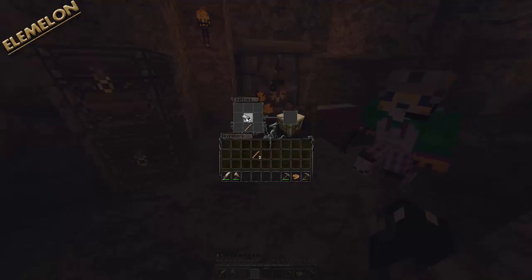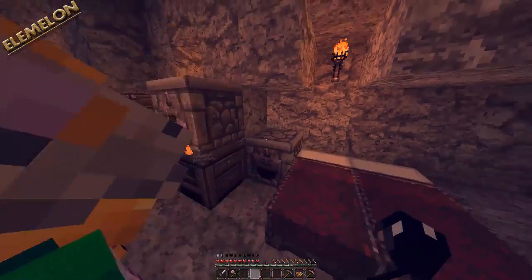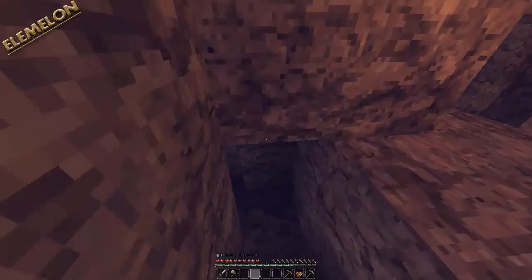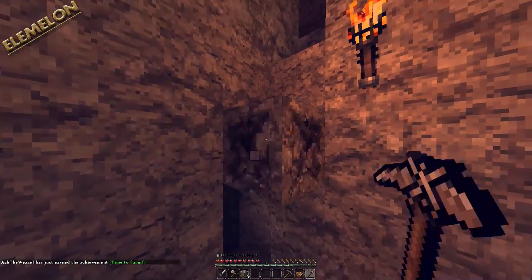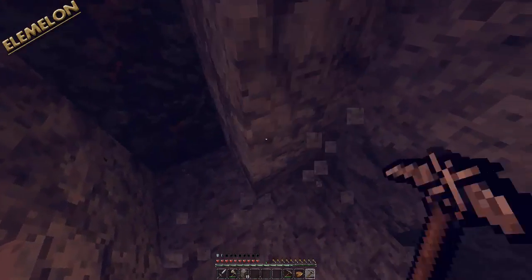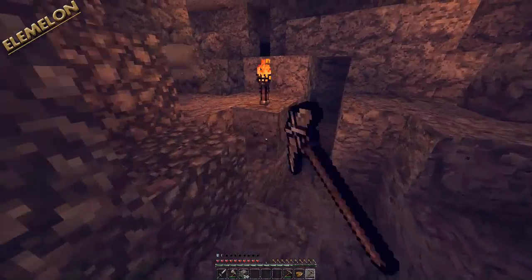Where'd you get that armor? It was in the chest. Do you want an iron sword? Sure. We only have three iron left — I thought we had more. Oh, I have four — so we have seven. I'm gonna make a hoe and start a farm up top. The seeds are in one of the chests. I'm just trying to see if I can find anything secret, like behind all the stone. I hope they didn't hide anything from us — I hate when they do that. I bet there's one diamond in here just somewhere.